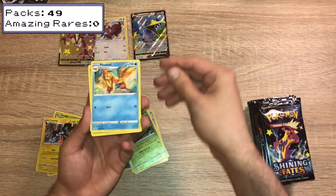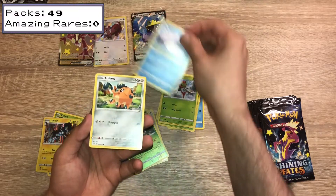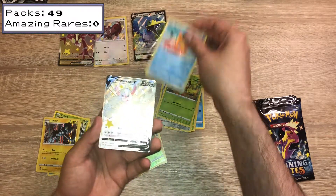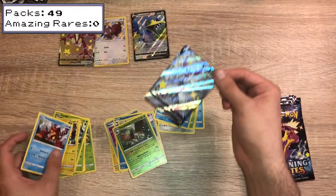We have a Floatzel, Tropius, Gym Trainer, Yanma, Snom, Kufant, Grookey, Bweezil. Oh — Grimmsnarl V, very nice — and a Volcanion.